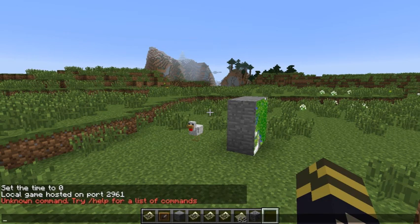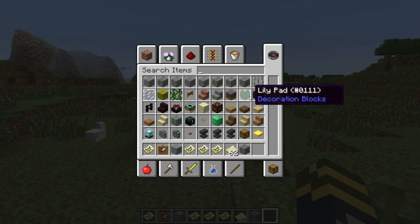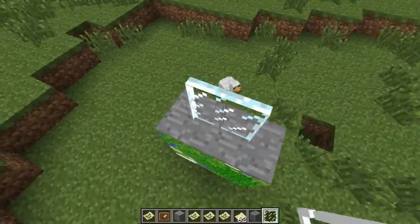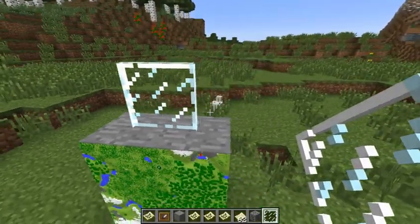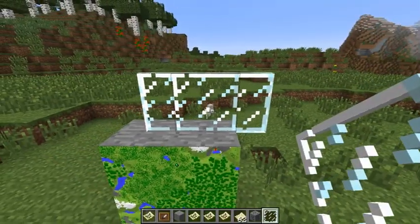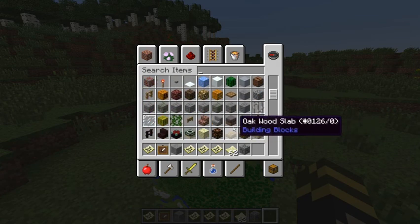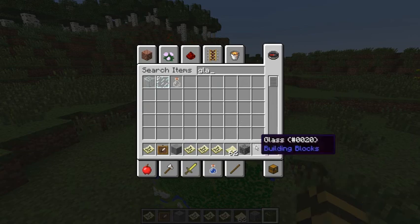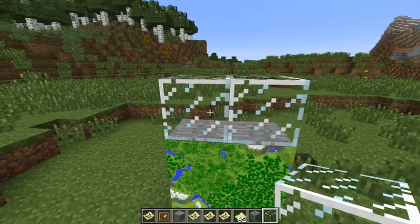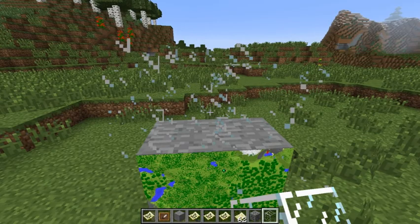Added support for connected textures. I'm guessing that's like the glass panes — I'm reading this off of the wiki. So instead of the line showing up between glass blocks, with connected textures enabled, the line wouldn't show up anymore.